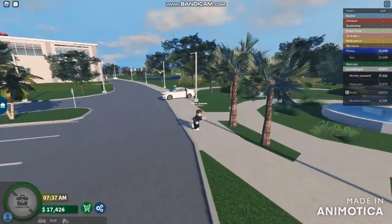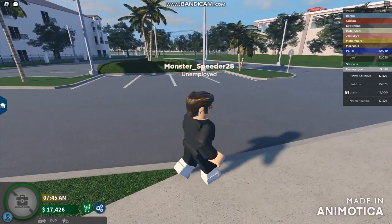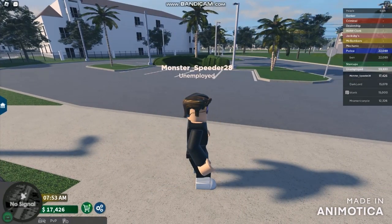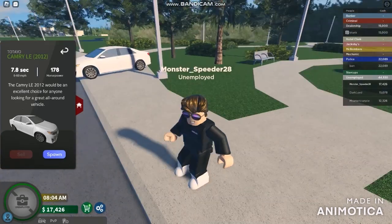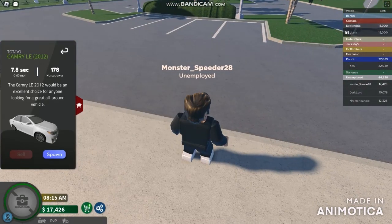Anyways, this is absolutely my first drive. I have only 10 slots that I'm going to be driving. This game was in development, so the settings were able to pop up. In this kind of map time it was absolutely no signal. All you have to do is spawn the car — just a regular car. Looks like it's time to spawn. The 0 to 60 is just 7.8 seconds.